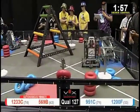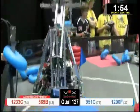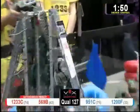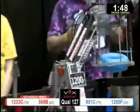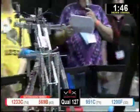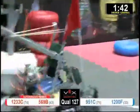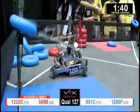In match 127 on the red, we got 1233C, the Underdogs, and their alliance partner, Team 569B, NHRC, Nighthawks Robotics Club. And in the blue, Team 951C, Rambotics, and their alliance partner, Team 1200F, Z-Fix.